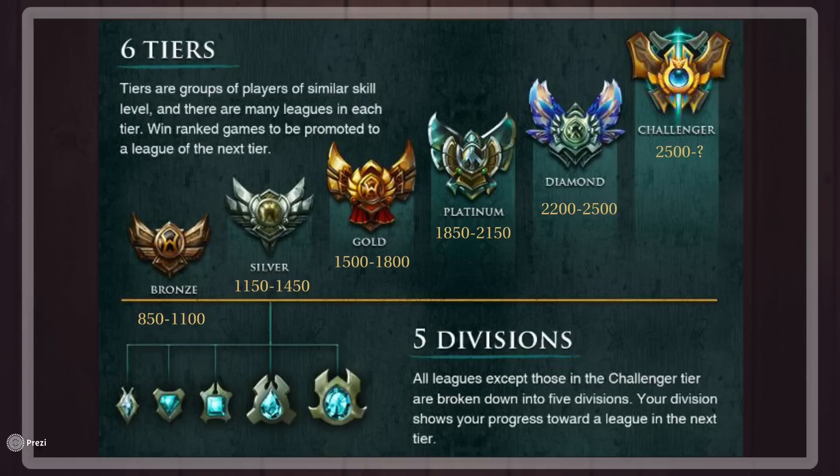So what MMR is — whenever you win games in League of Legends you gain a certain amount of MMR. In Bronze the MMR is around 850 to 1,100. In Silver it's 1,150 to 1,450. In Gold it's 1,500 to 1,800, and so on.